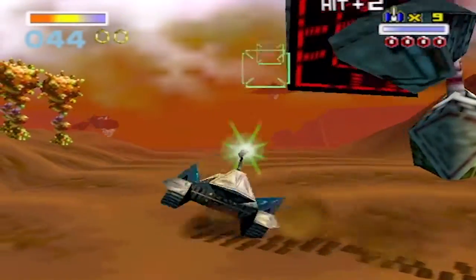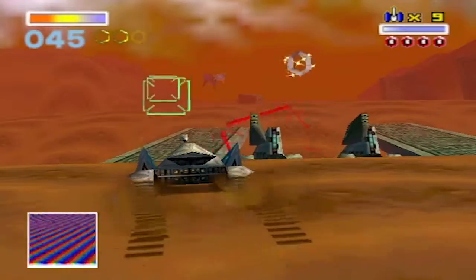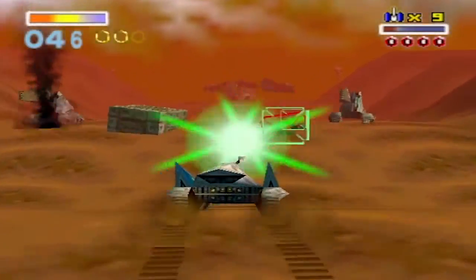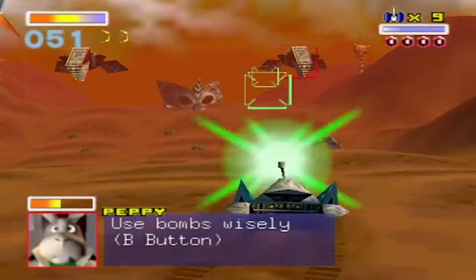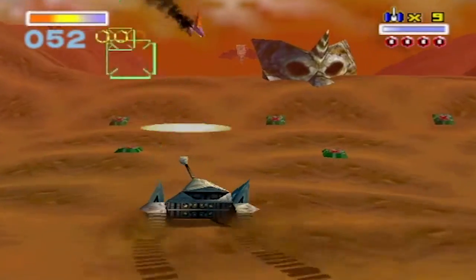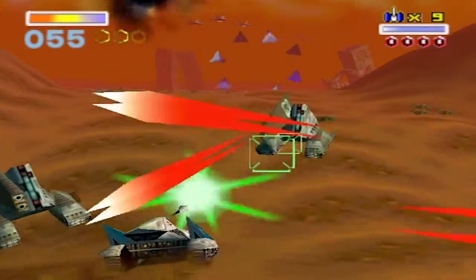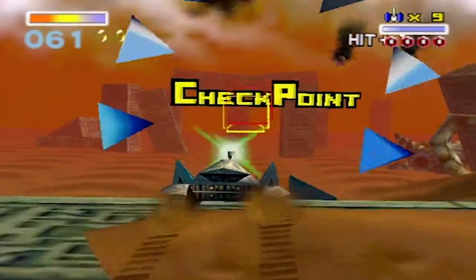Not only does its name come from a character from the William Shakespeare play A Midsummer Night's Dream, but some ruins indicate that Titania once had an ancient, prosperous civilization that focused on advanced construction and was known for having a lot of farming communities. But after a meteor hit the planet one day, it became the barren, desolate wasteland that we know of today.